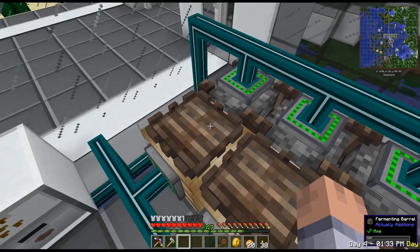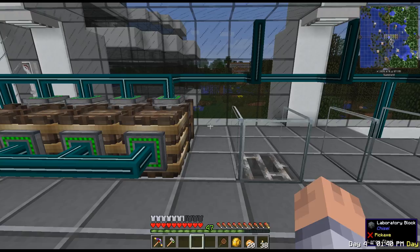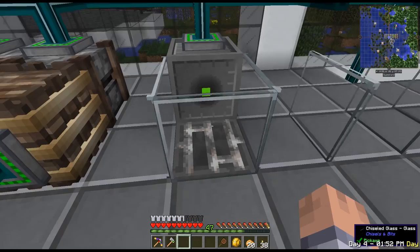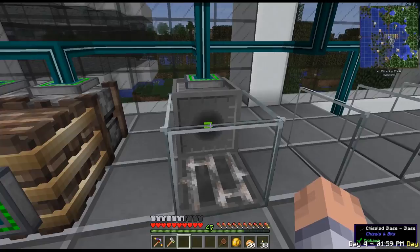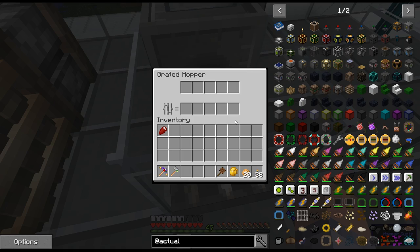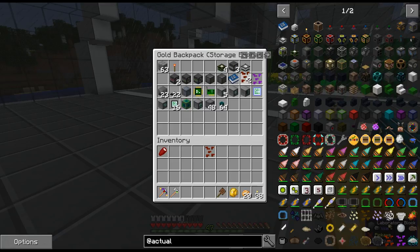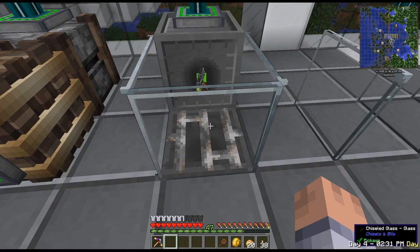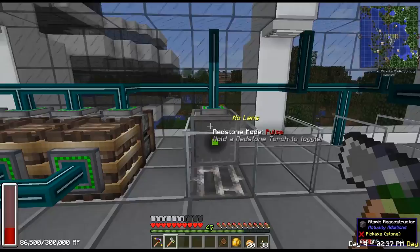The next step is the reconstructor to make the crystallized seed. I'm going to put that right here, facing into these chiseled glass panels so the item doesn't fall out. Once done it will fire the laser and turn it into the crystallized seed. This grated hopper will pick up anything that falls on it, but we can stop unwanted items by giving it a filter — putting the seed on the bottom so it only picks up that specific seed type.